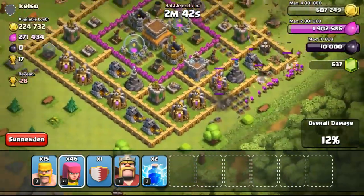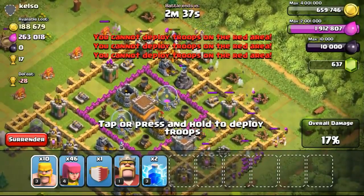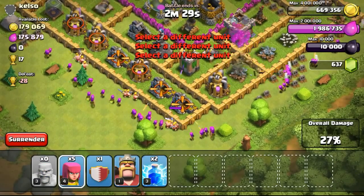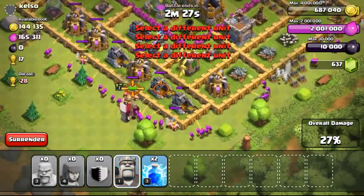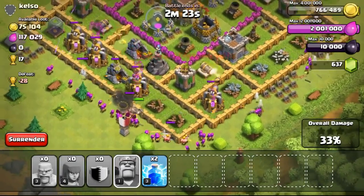Some of the gold mines were behind the walls, especially the one next to the tower behind the second layer of wall. I needed a lot of gold for the next few upgrades, so I went ahead to break through the wall, deployed my troops as usual, dropped my clan castle, and the wizards came out. The Barbarian King went in to try to break the wall.